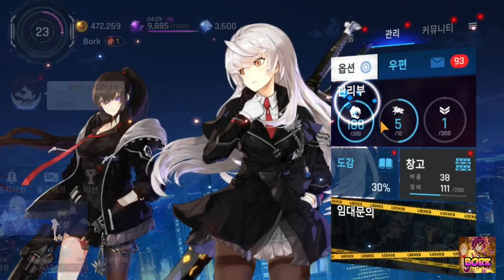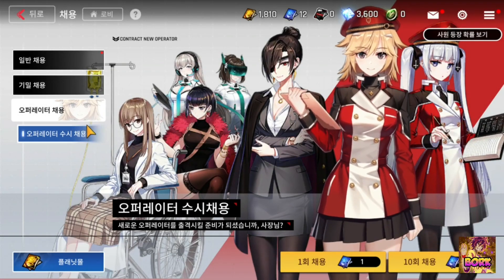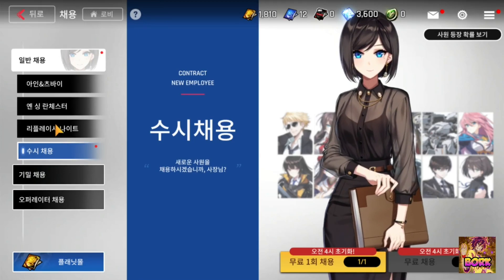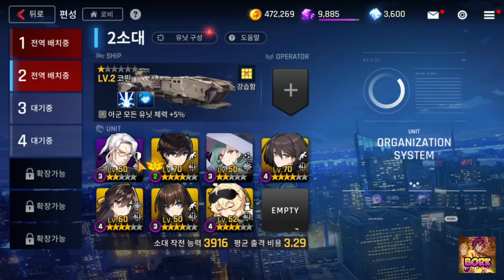Some of you are probably wondering: should I be summoning as soon as I start the game? It's okay to do one multi, but don't go too crazy trying to summon a lot of units at once. As I said earlier, you're only going to need about 8 units in the very beginning. You don't need a huge roster — just enough to fill everything out and tackle the story content appropriately.